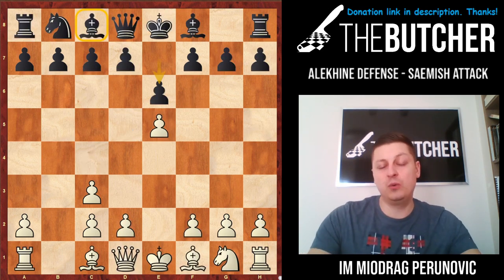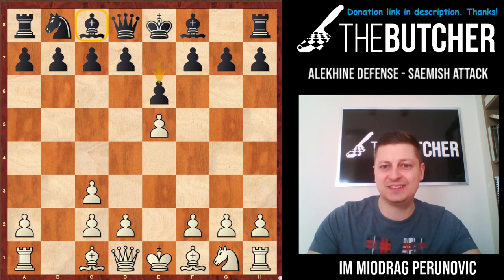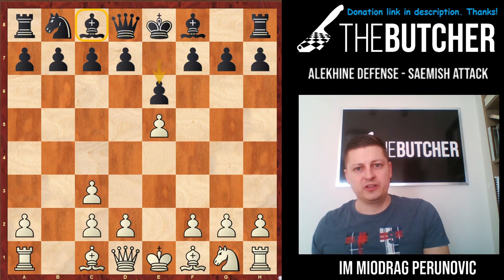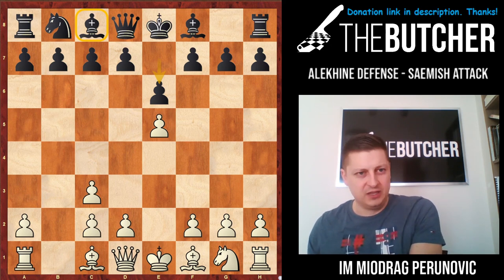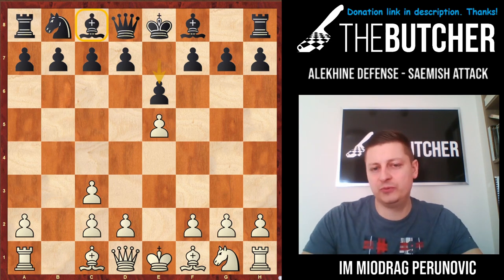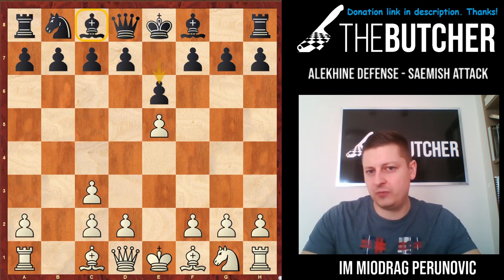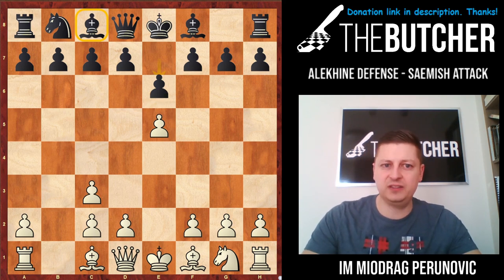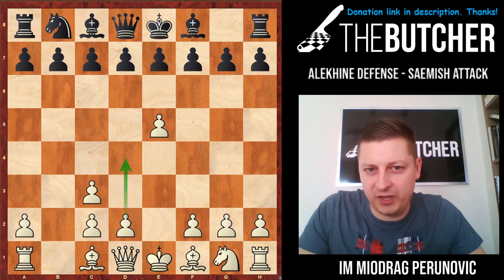How is one supposed to play when black goes with e6, d5, c5 — like French type structures — with an imprisoned bishop on c8, but at the same time an improved version of the French variation, the Winawer variation, the Portisch-Hook line, where they usually play queen a5, queen a4. So you could have seen these plans, remembered this game, and good luck with it.